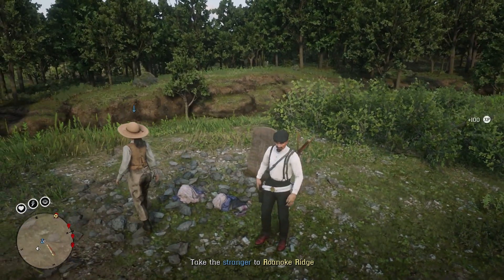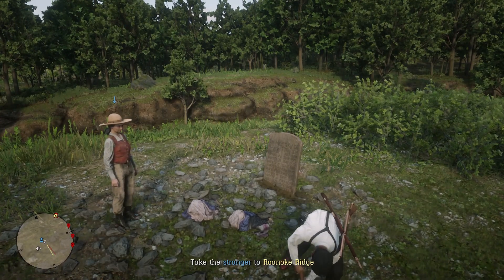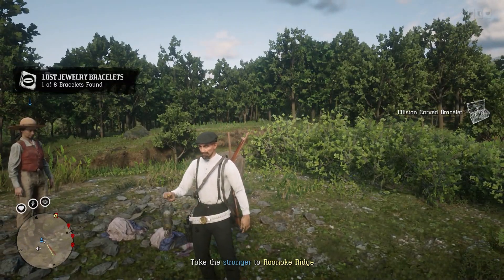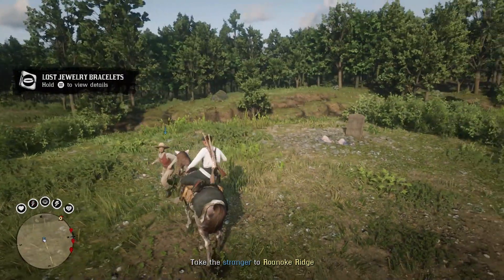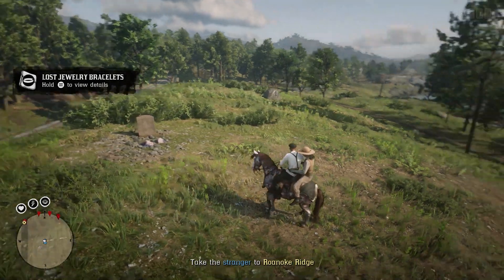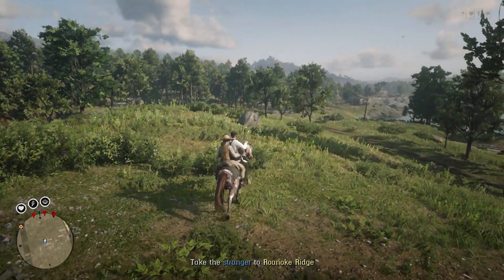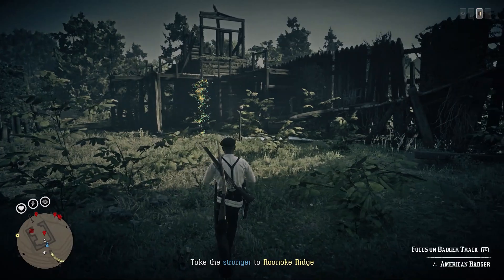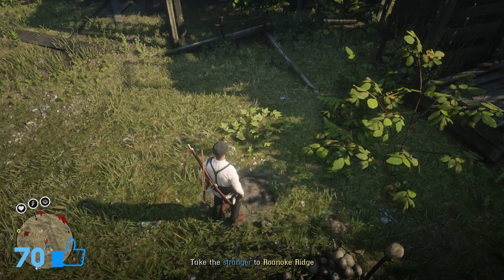When you do come across one of these dynamic events along the route, the camp is all set up and running. You interact with the person that needs help, they'll ask you to take them to a set location, and at that point you can go off and find as many different collectibles as you possibly can. Dynamic events are slightly different to stranger missions - stranger missions give you a timer straight away, whereas dynamic events do not give you a timer straight away.